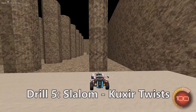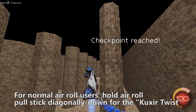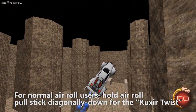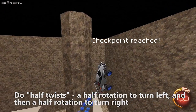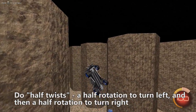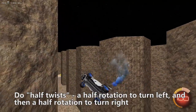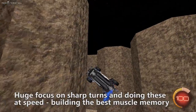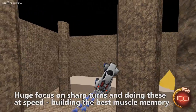Drill 5 is one of my favorites: the Slalom with Cuxer twists. How you do this is you hold air roll and you hold the left stick diagonally down — this is for most users. If you use air roll left or right, you're just gonna hold left stick down while holding the air roll button. You're gonna do a half twist each time. This will let you familiarize yourself with the rotations of the car and how you can move your car left and right while doing an air roll. The huge focus here is on sharp turns and doing these at speed — you want to build the best technique and the best muscle memory.